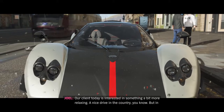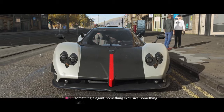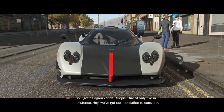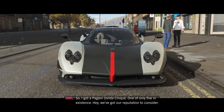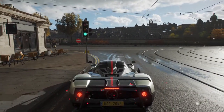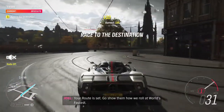A nice drive in the country, in something elegant, something exclusive, something Italian. So I've got a Pagani Sonda C5 — one of only five in existence. We've got our reputation to consider. Let's do it. Your route is set — go show them how we roll at World's Fastest.